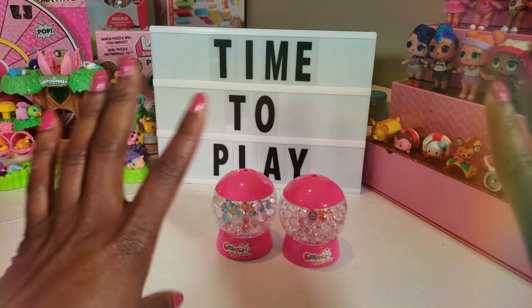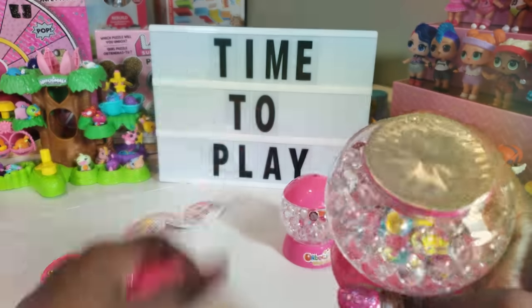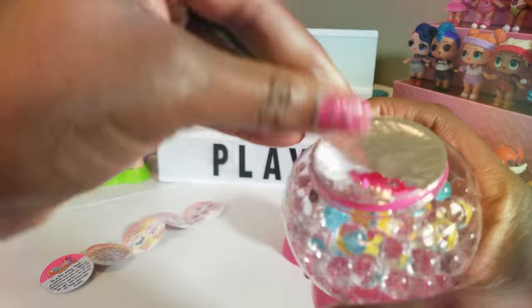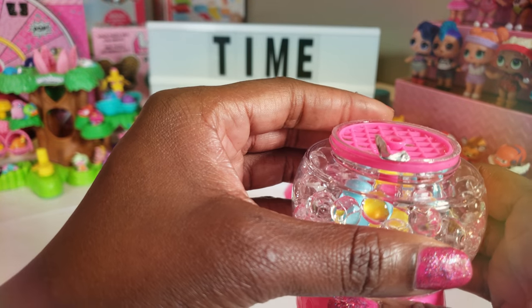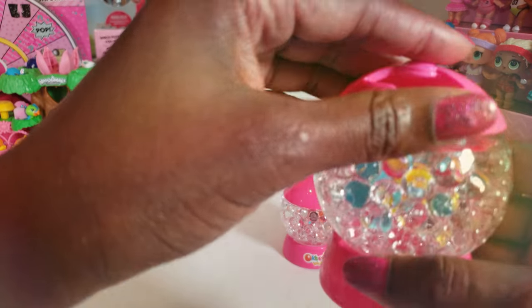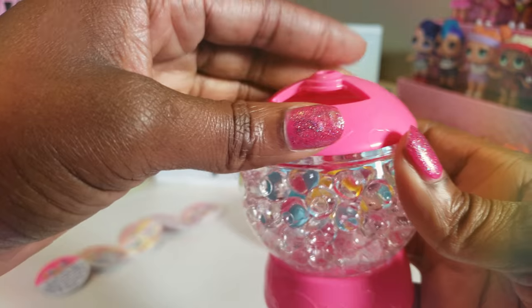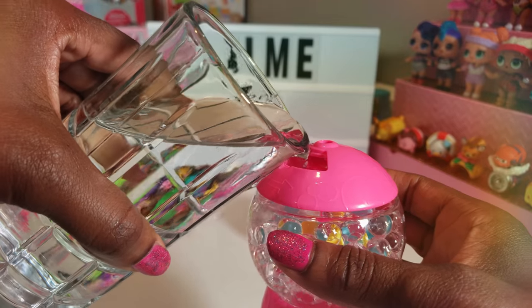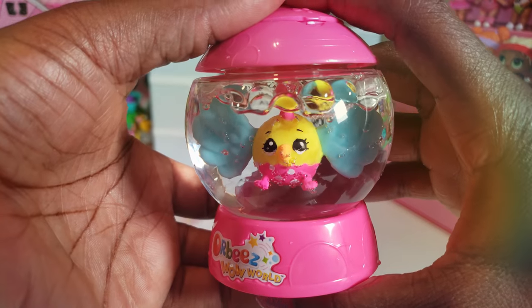Let's get some water and see our surprise. The first thing we're going to do is pop this off — it says there's a rope tape to take off. Now we've got a nice little seal to remove so we can put water inside. Then the next thing it tells us to do is replace the globe back on. Now we need to fill it with water — I hope I don't make a huge mess. Of course, water is spilling everywhere off to the side. Oh, it's so adorable!